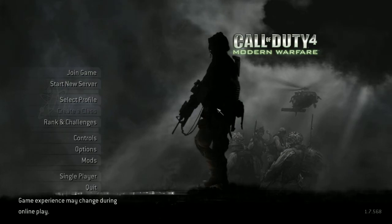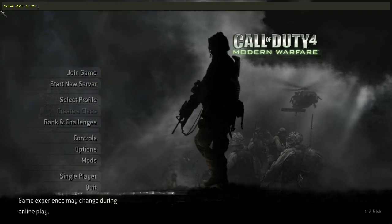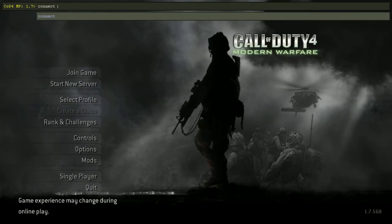There is a key next to the number 1 on the keyboard, and you hit that, and it brings up this little thing. And what you want to do is you want to type in Connect, Space, and then enter the IP in.